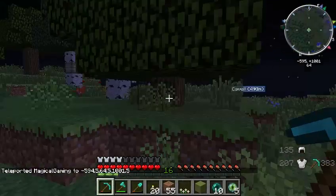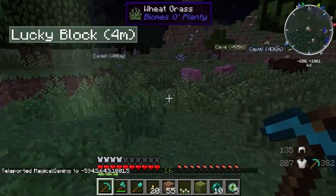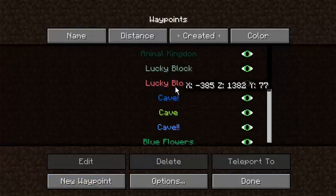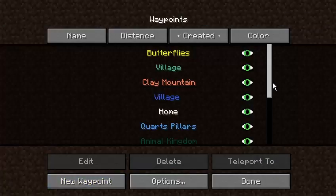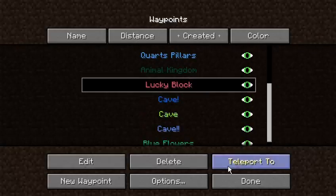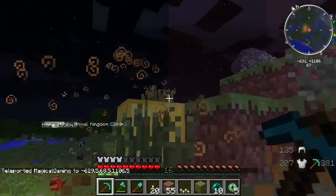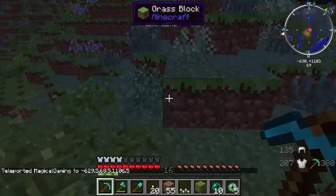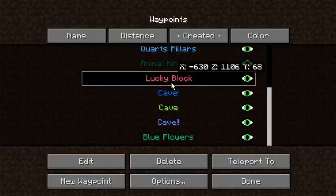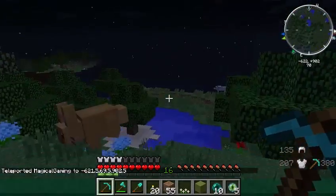Let's hope these are good ones. A beacon. What are we going to do with a beacon, I wonder? Let's go ahead and delete this, and then we're going to head to this very last one and hope it's a good one. It's by lava, so I hope it doesn't fall. A block of gold! I will take that, because I can make a medallion with that. That's great. Now that we've opened all of our lucky blocks up, we're going to head down here to the animal kingdom. Let me show you what I found here - tons of animals.